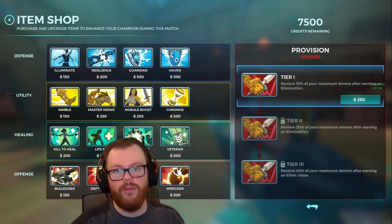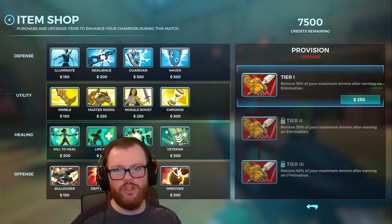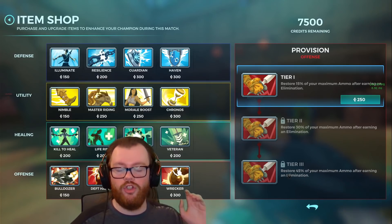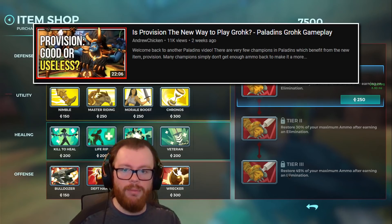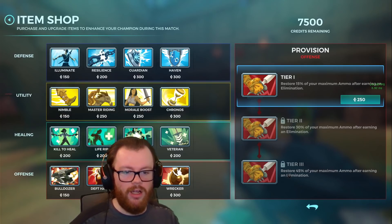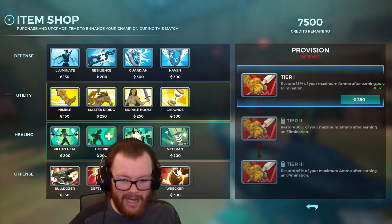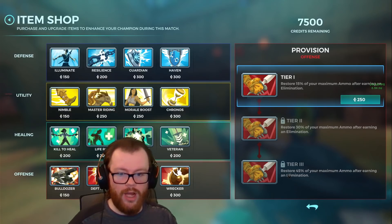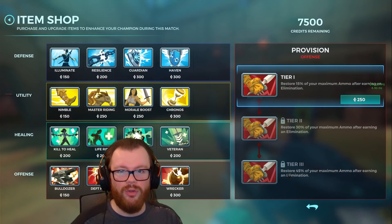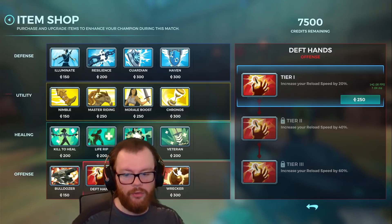Provision grants you up to 45% of your maximum ammo back after earning an elimination. On a lot of champions in the game it is absolute crap. Like I mentioned in my video where I tested Provision on Grok, champions such as Pip who only have 6 shots in their magazine don't really get much benefit out of this item at all. The tier 1 doesn't even work on some champions because it doesn't refund enough ammo. And on a lot of champions — Pip, Androx, anyone who has 6 bullets — it only gives you 2 shots back at maximum tier. It's absolute garbage in comparison to Deft Hands.